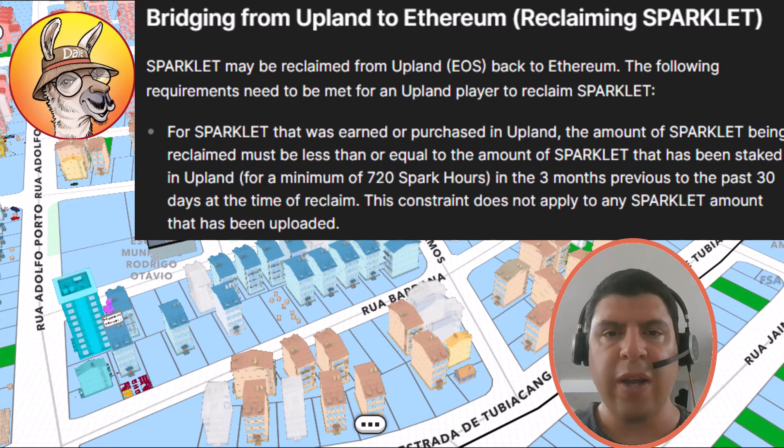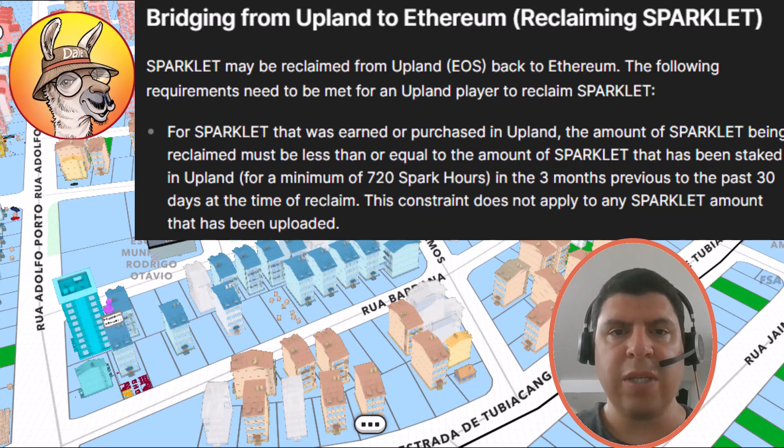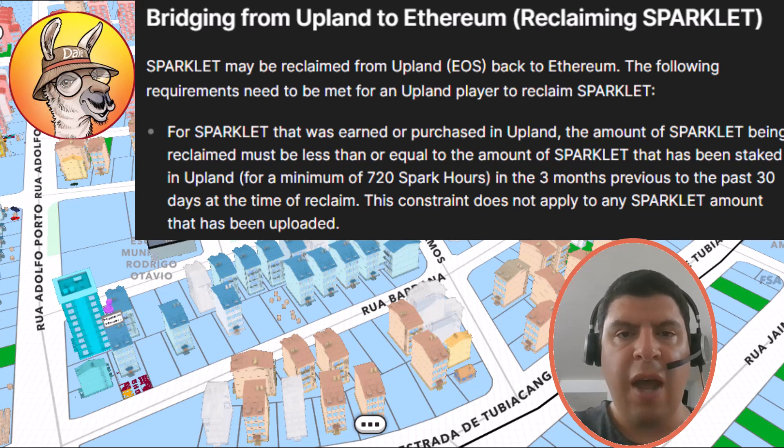This new Sparklet you're going to have to stake for 30 days. Now, if you found it on the 29th day, that's going to bring you up to the 59th day. Since this Sparklet was staked while you were still staking the initial Sparklet, when you get to that 60th day, you are going to be able to bridge out all of the Sparklet — so all 400 Sparklet — because each was staked for the minimum of 30 days, and the initial Sparklet had that additional 30-day cooldown period.